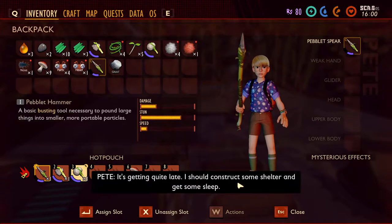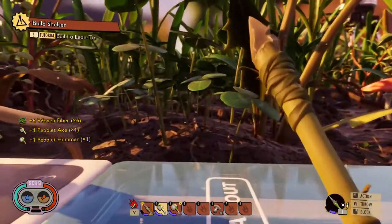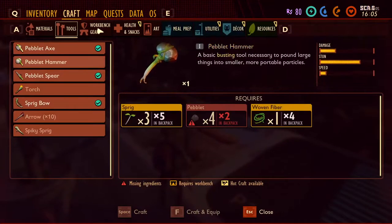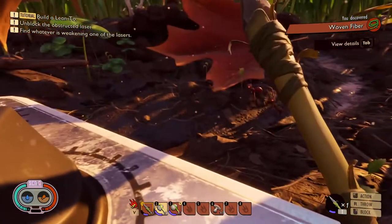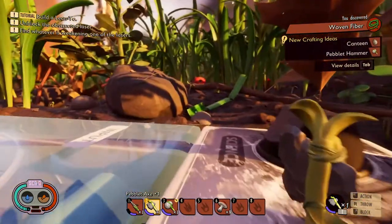I should construct some shelter and get some sleep. Build a lean-to. Alright, well how do we build a lean-to? Let me look here — yes. So we need some clover leaf, which is fine because we unlocked the axe.